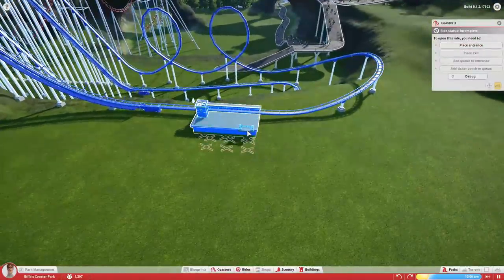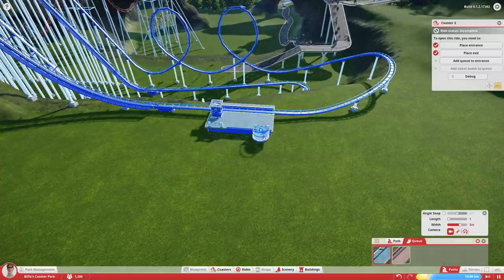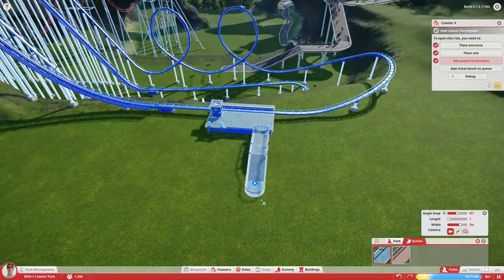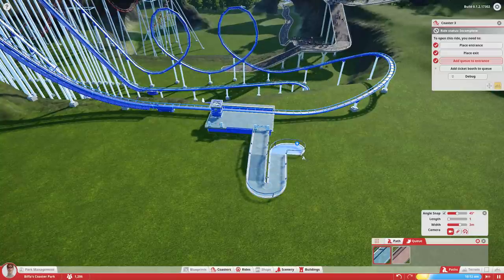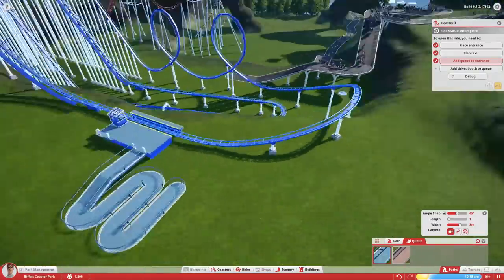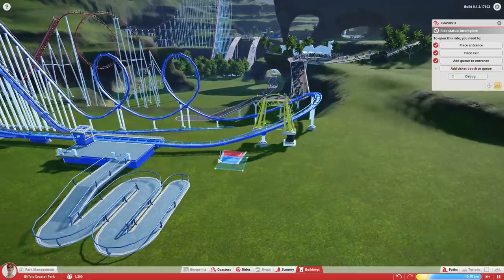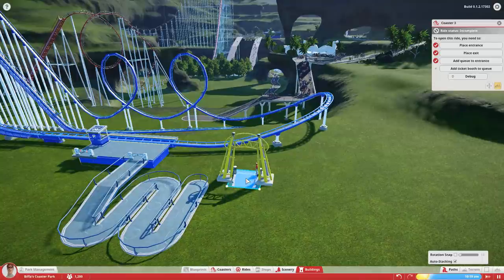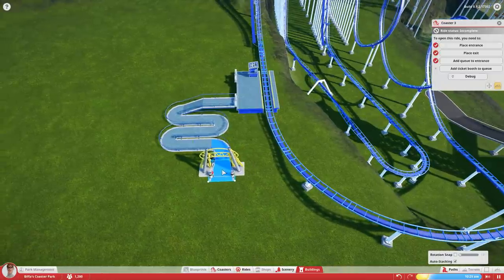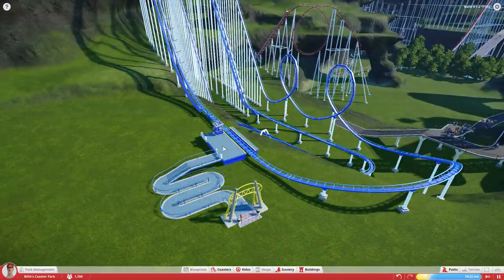So let's have our entrance here and our exit over here. Let's add a queue to the entrance — on angle snap, 45 degrees. There we go, perfect. People are going to want to come to this one — they're going to be queuing a lot. Now our path was going to come through here. I'm wondering if we could go underneath. Let's add our ticket booth — it's going to go sideways like this. And that's where people are going to come in, right there.